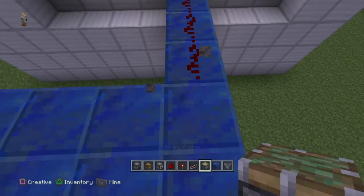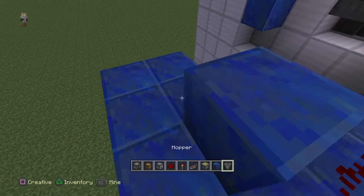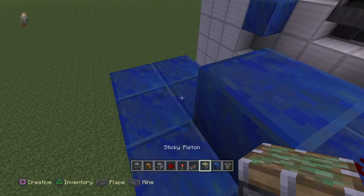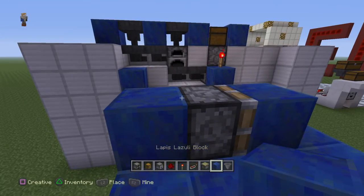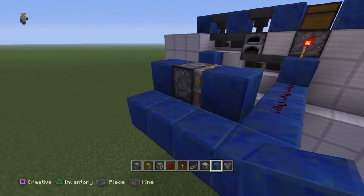Put a sticky piston — put a block here, a sticky piston here, and a block here, so it makes kind of this shape.